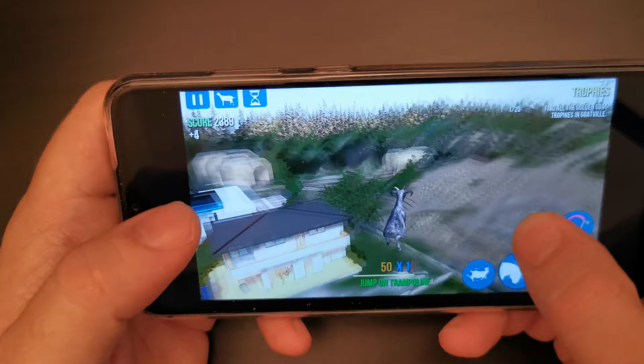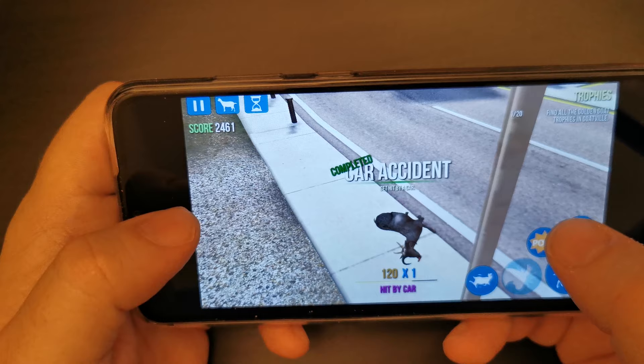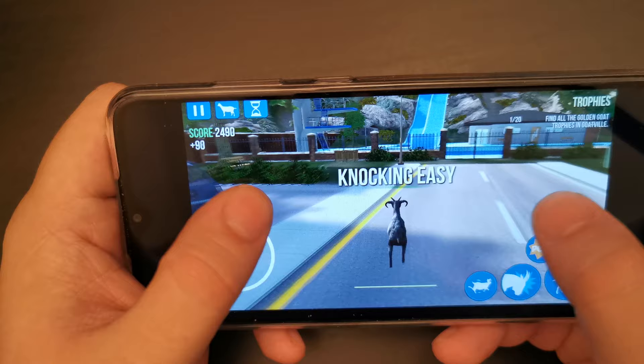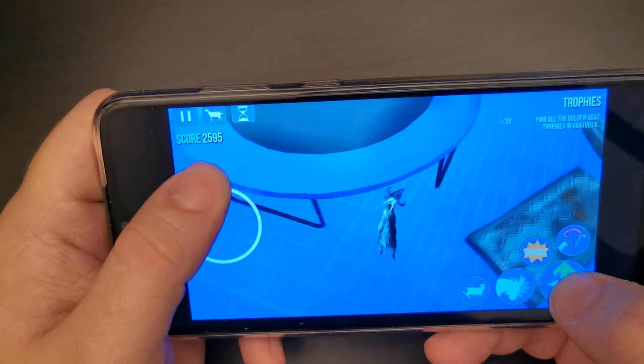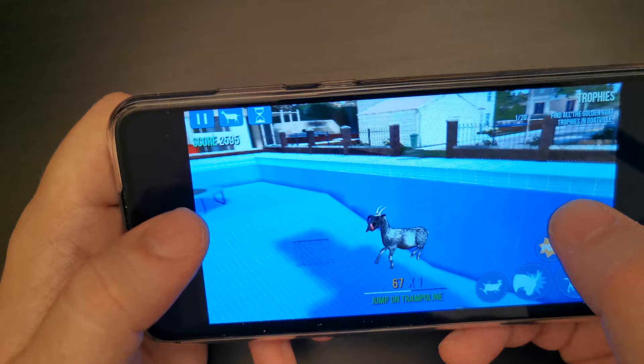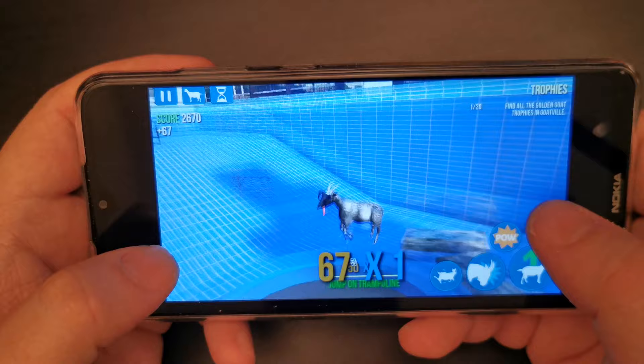Let's jump into the road — I've been hit by a car. It's a sandbox game; you can pretty much do anything you want in this environment, including knock down gates, jump onto trampolines and empty swimming pools. The graphics are really clear — the 720p screen of the Nokia 5.3 is doing a good job. Let's see how high I can get here.